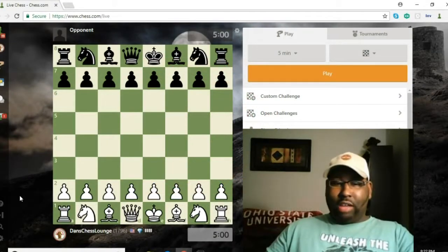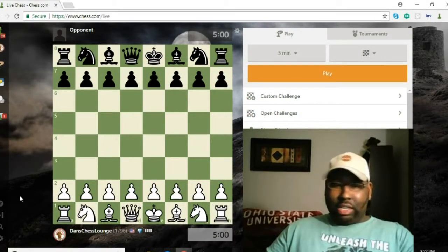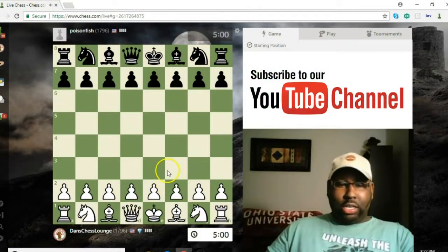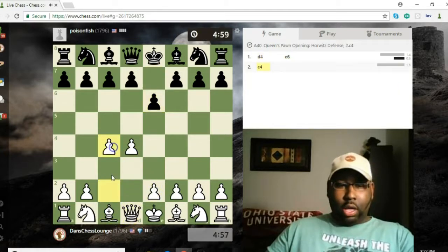Hey, welcome back to Dance Chess Lounge everyone. Let's go ahead and get on with this blitz action. Let's see who our competitor is going to be today. How you guys doing out there? You know I love blitz. We got Poison Fish — same rating, both at 1796. Let's go.